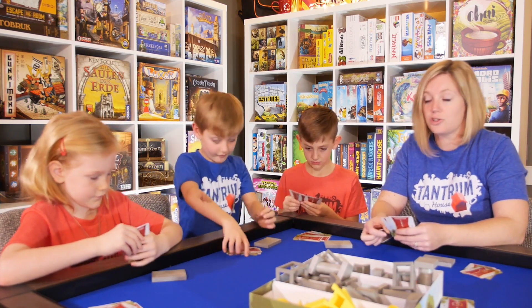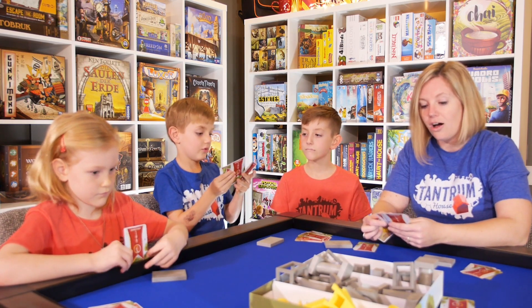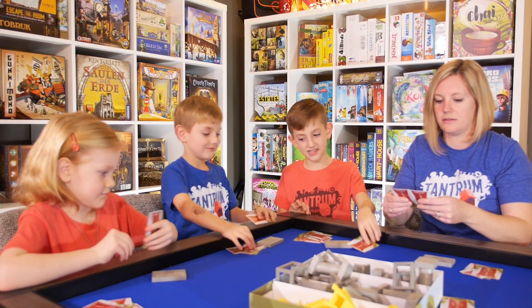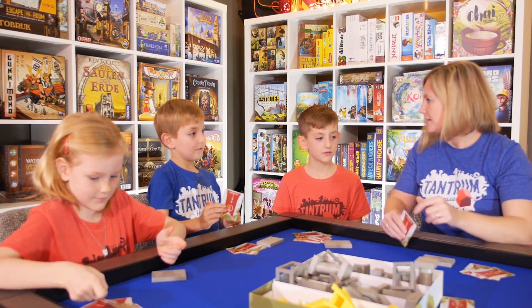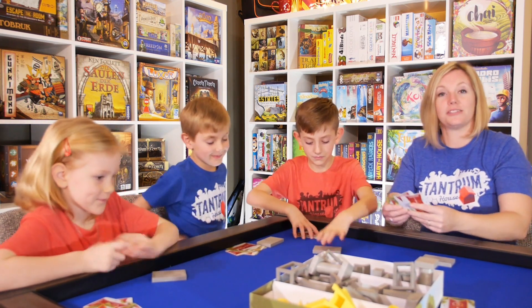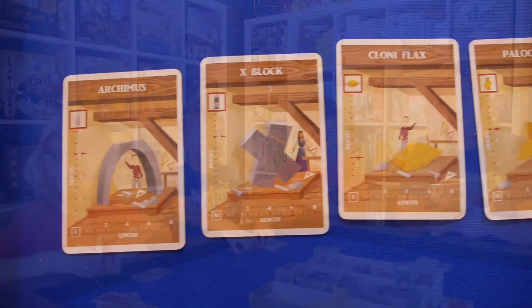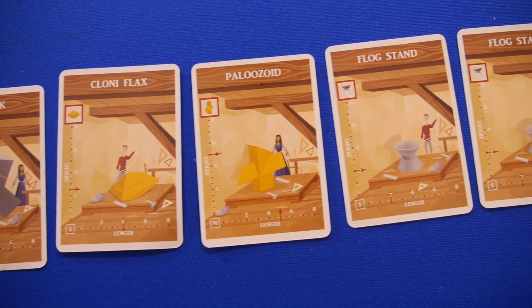These cards have a picture of the different architectural pieces. They also have two little scales — one shows the length and one shows the height of the piece, so you can gauge how big these pieces are. Now we are going to organize our pieces in the order that we would like to build them, making a line of what order we'd like to build our tower in.